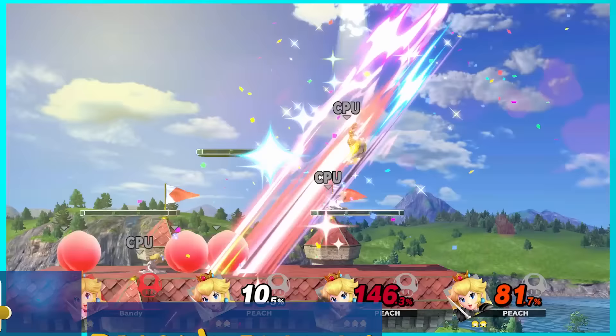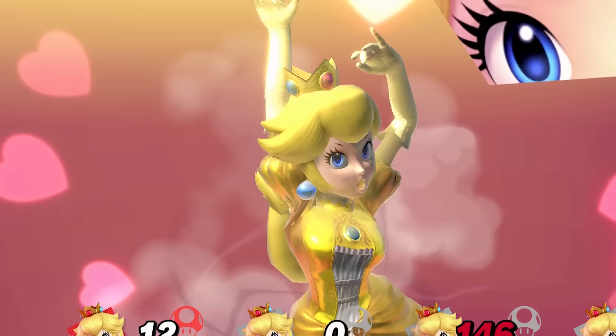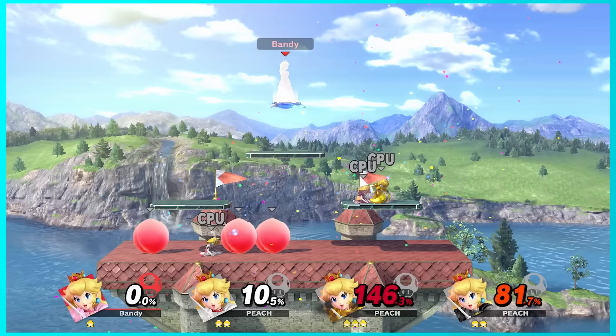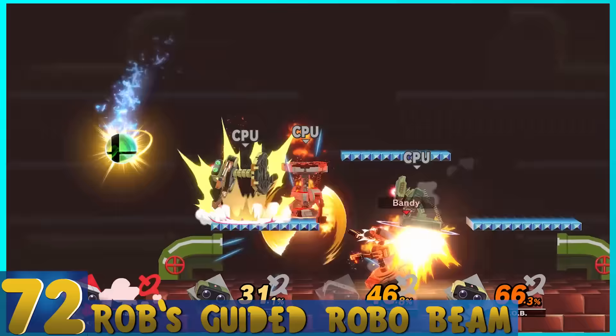74. Peach's Blossom — Peach does a dance and everyone falls asleep. You basically have to choose to heal with the dropped peaches or get one smash attack in. This one can only be good in situational cases, like on a scrolling stage or if you're not above ground. But otherwise, it kinda sucks. 73. Daisy's Blossom — It's the exact same thing as Peach's, but you get to eat daisies. These two could be interchanged.